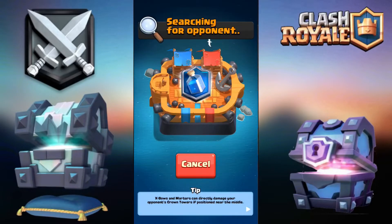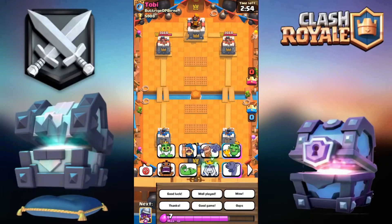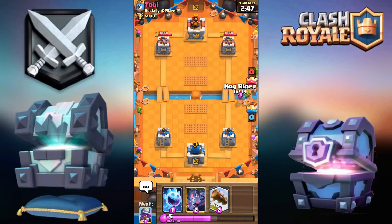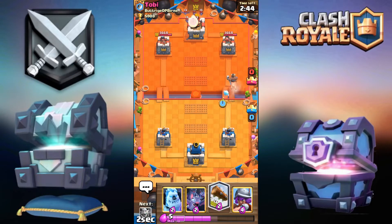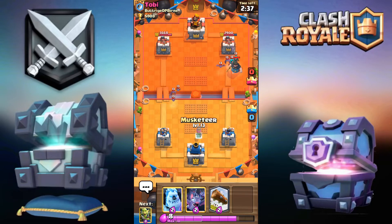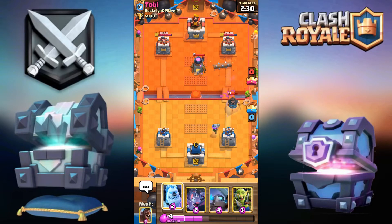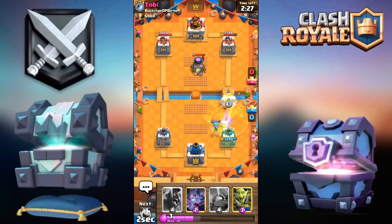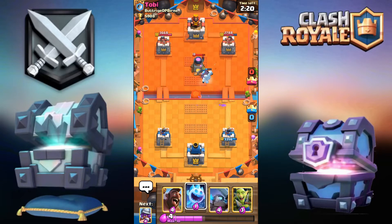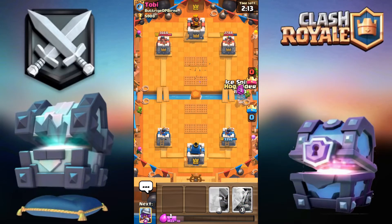Into the third battle. We're only five trophies away from champions. Got Toby from Buttridge — good luck. Going for the hog in the right lane as a first play, with ice spirit to test the waters and see what counters he has. Bats and rascals — this could be mortar bait but I highly doubt it. After seeing the poison and furnace, those bats are going to finish off that first push, allowing me to go for the hog.